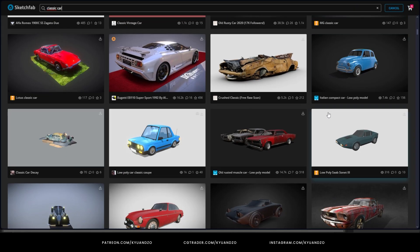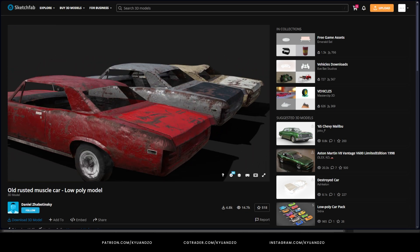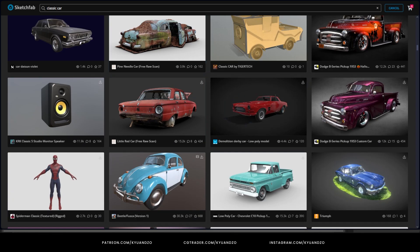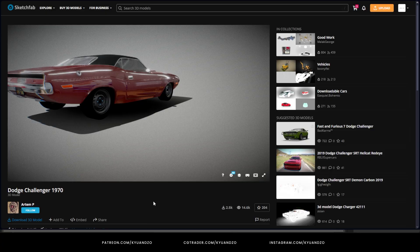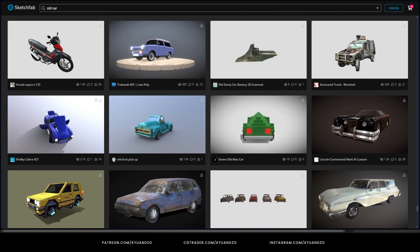Now we are going to Sketchfab to find those two cars in front of the shop. I'm hoping to find the shop from Sketchfab as well. I love this one — I know it's not the same car as in the trailer, but it's very close to it, and I don't have any more options to select.